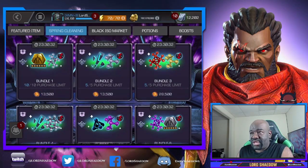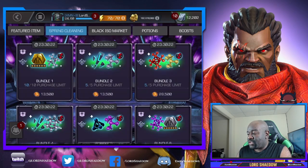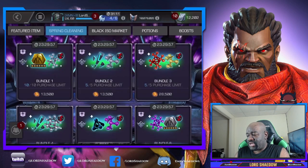I have 150,000 of these doubloonies. So let's take a look at this first one. This one would be more enticing if the six star signature stones were generics. Because they're crystals, I'm not getting them. T4 basics — that's resources you can get outside of spring cleaning normally, even in the glory store. So I'm not interested in this offer.